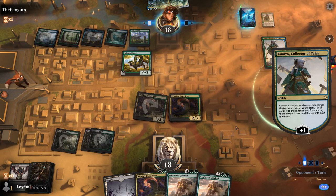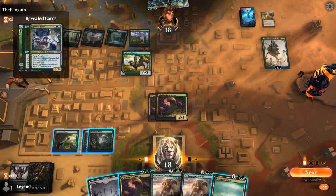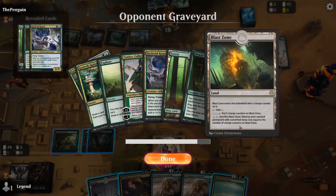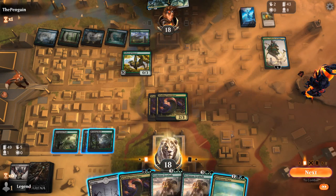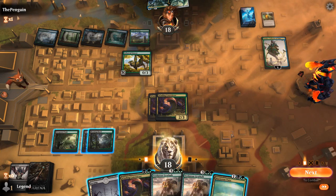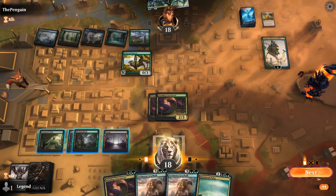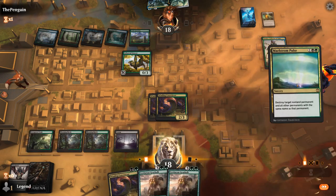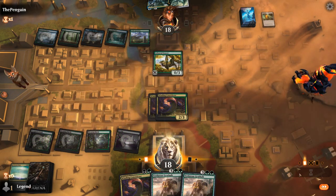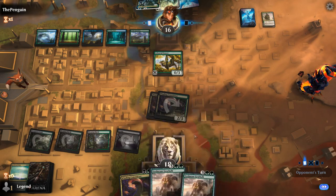We draw Maelstrom Pulse — could kill Tamiyo, though opponent still has Uro to escape soon. Killing Tamiyo might be worth it; we could save Pulse for Ugin but if Ugin comes down and minuses it's already too late. The play is to Pulse Tamiyo, attack, and hope to draw an untapped land for Gearhulk to apply more pressure. Opponent draws lands six and seven and we scry toward land eight.